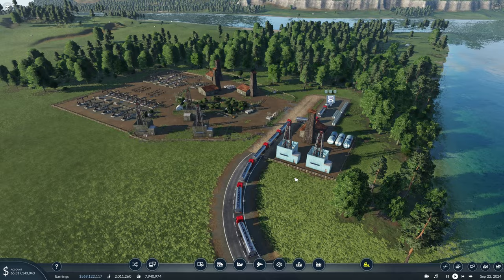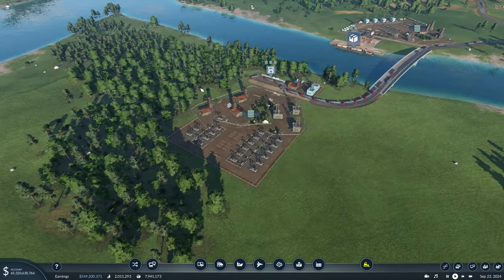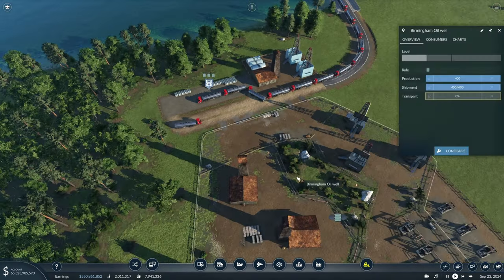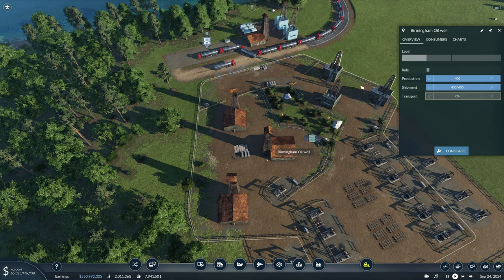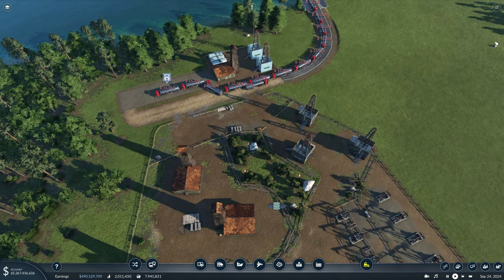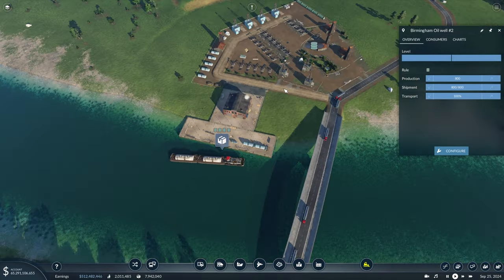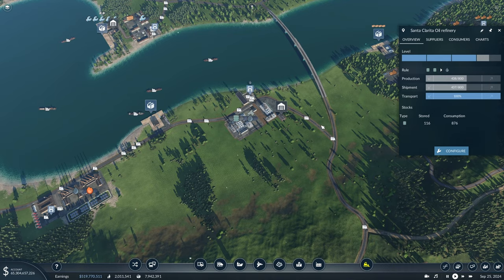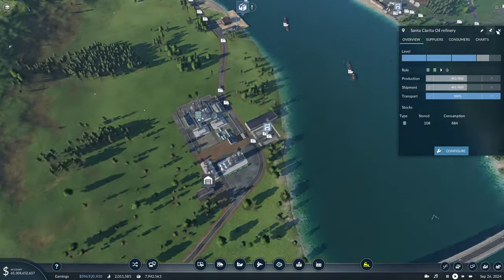Here's what we end up with — nothing too crazy, but I think it fits quite nicely right in this area. We have our trucks starting to go out and this is starting to produce at its maximum rate. The transport says 0% but I think that's just because none of it has reached its destination quite yet. Over here the other refinery is doing quite well, and hopefully once our trucks start coming down this way we'll start to see this one ramp up too.